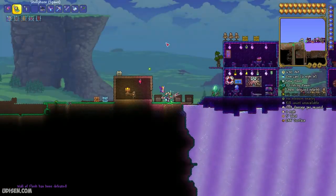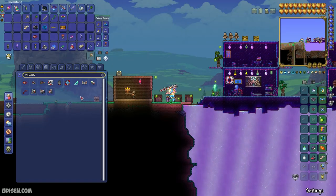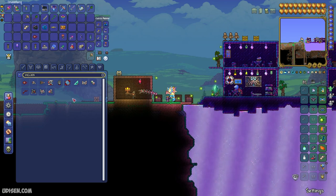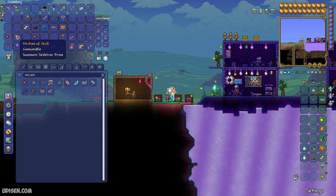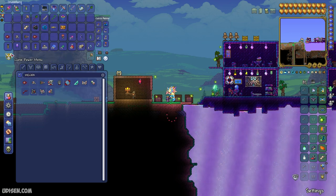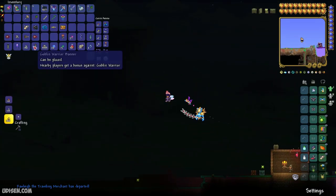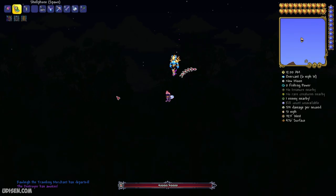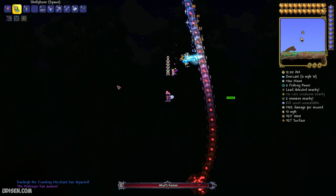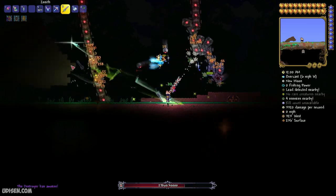Kill the Wall of Flesh boss, which you have now summoned — this turns your world into Hard Mode. Now go to spawn and prepare one item from this list: Mechanical Eye, Mechanical Skull, or Mechanical Worm. Wait for nighttime somewhere on the surface and press left mouse button with one of these mechanical items to summon one of the mechanical bosses.